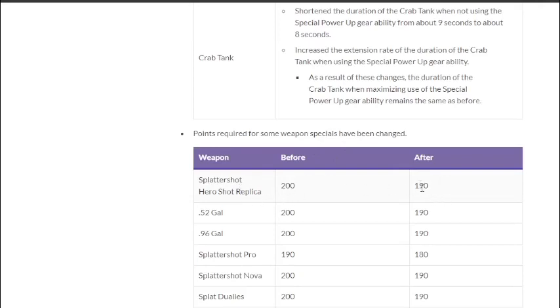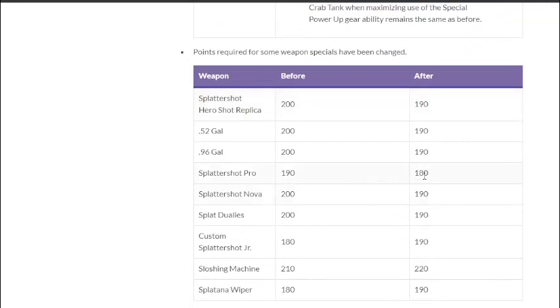Points required for weapon specials have changed. Hero Shot Replica is now 190p. The 0.52 Gal goes to 190p and the 0.96 Gal to 190p — that might not change a whole lot, but 0.52 might get some use. Splattershot Pro goes to 180p Crab Tank, which is interesting since it doesn't paint well — a 180p Crab might have about the same effect as a 200p Splash.